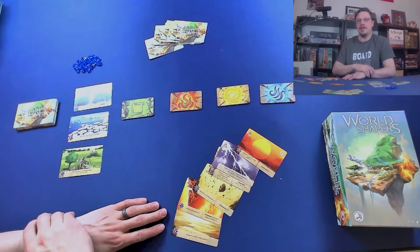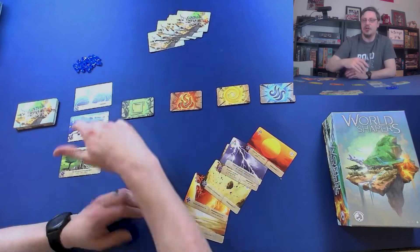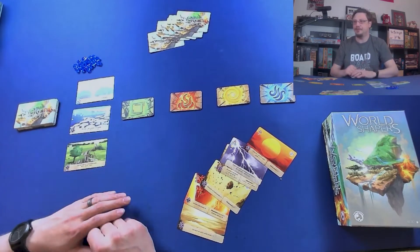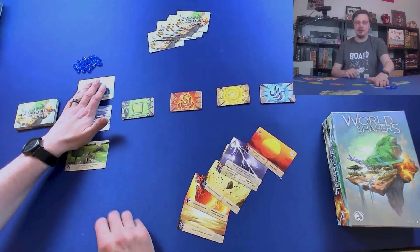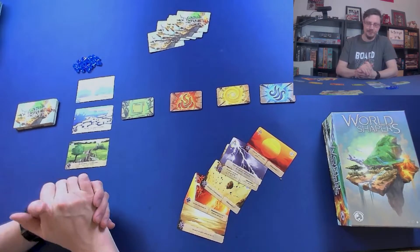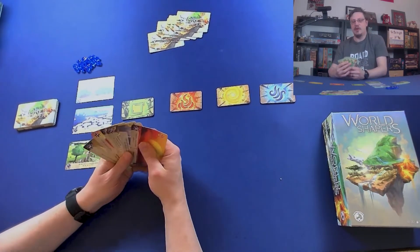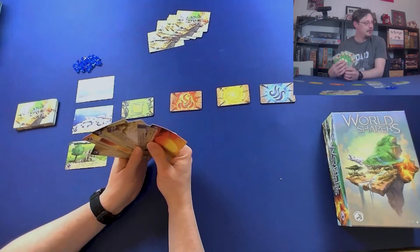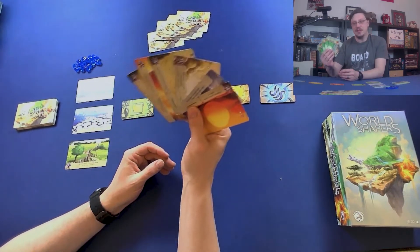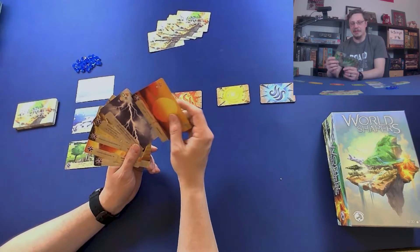We've removed the cards that wouldn't be involved in a two-player game. I've dealt six cards for the initial starting hand to each player, and three from the common pool. This common pool will be the same throughout the game. On each round, you're going to have a number of cards — it'll vary on number of players. For a two-player game, it's always going to be six cards per round, but some player counts it'll vary.